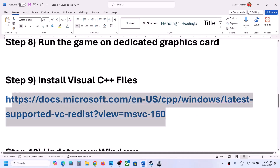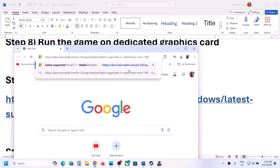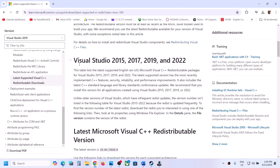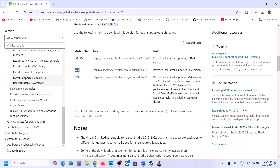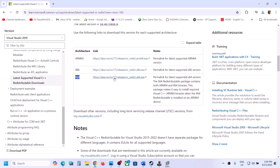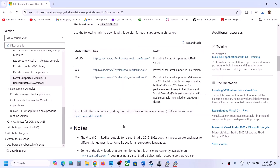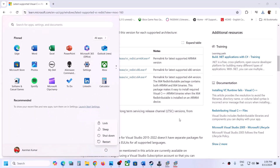The next step is to install the Visual C++ redistributable. Copy the link provided in the video description and open it in a browser — it will take you to the Microsoft website where you can find Visual Studio 2015, 2017, 2019, and 2022 redistributables. Download both x86 and x64 versions. Run each exe file — if you see a Repair option click Repair; if you see Install click Install. Click Yes to allow. Once done, restart your computer and then launch the game.